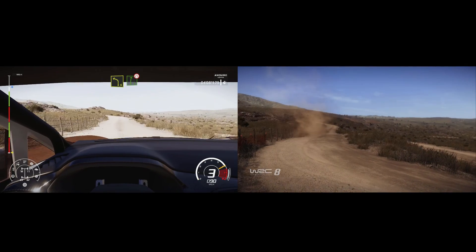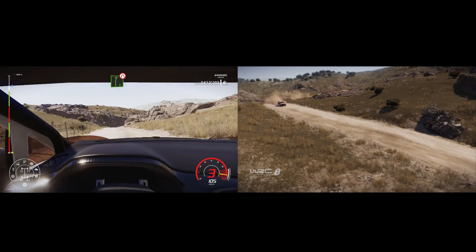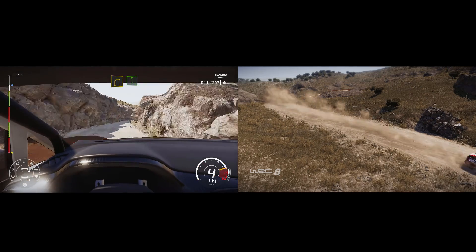Left 4, keep in, and caution. Right 6 into canyon narrow. Break right 3 to left 6 long.